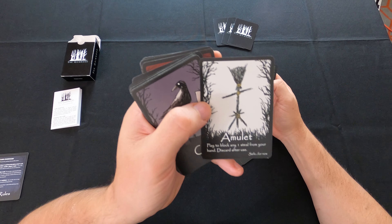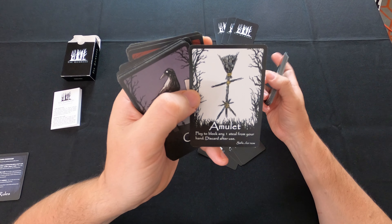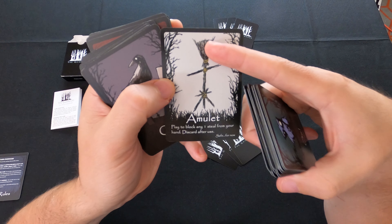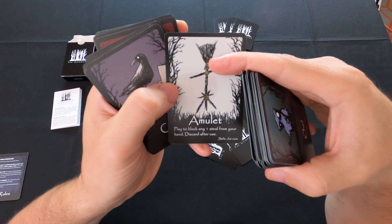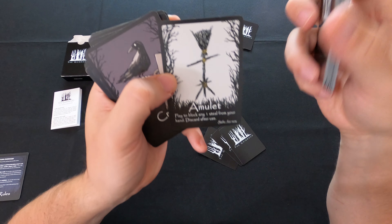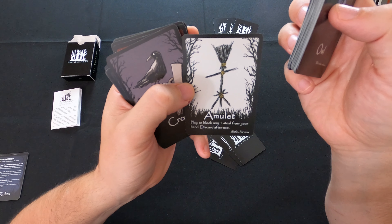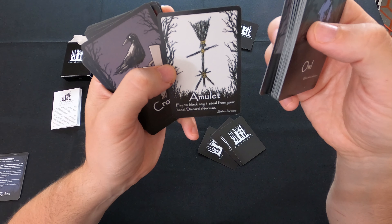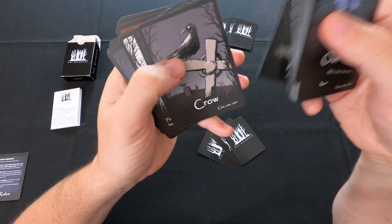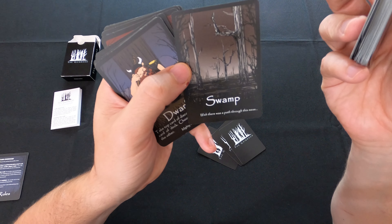The Amulet is an item you can use to prevent stealing. Anytime anybody tries to steal a card from you, you can use one Amulet out of your hand per steal. So if someone has two steals against you, you have to use two Amulets to prevent both. The Amulet is also very powerful because it can end someone's turn if they choose to try to steal a card against you instead of drawing from the deck.